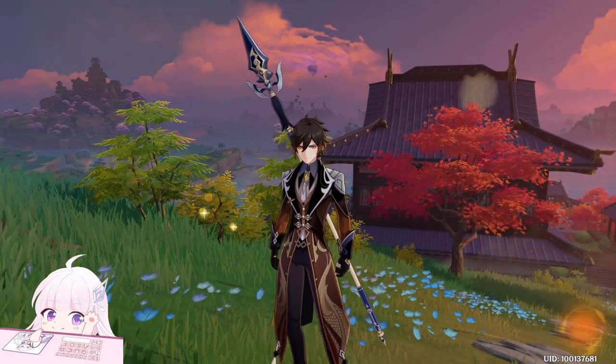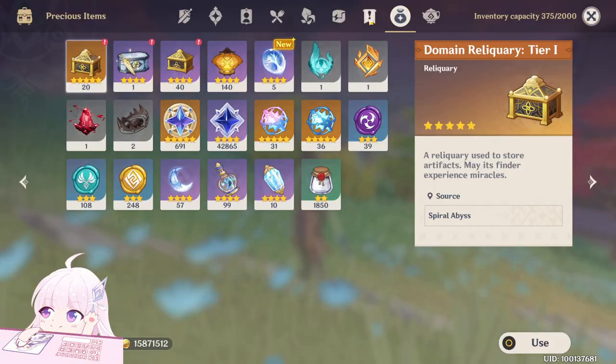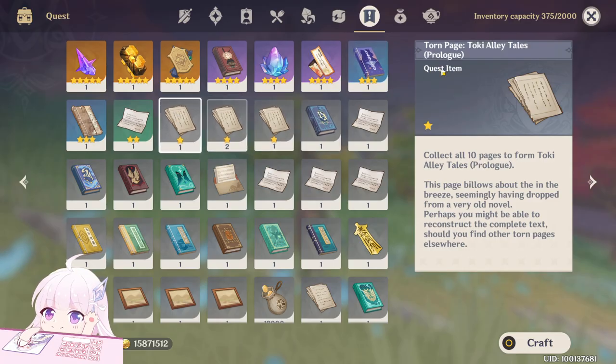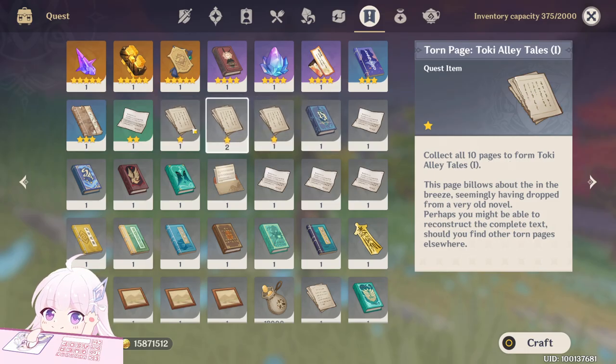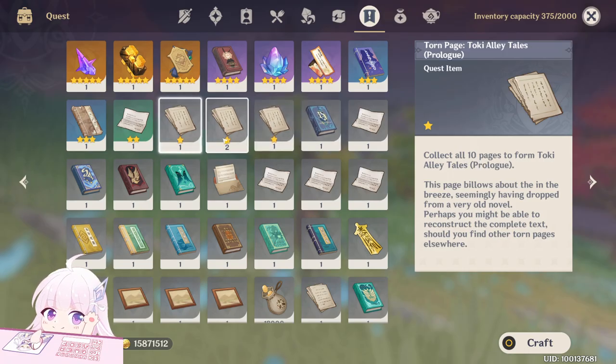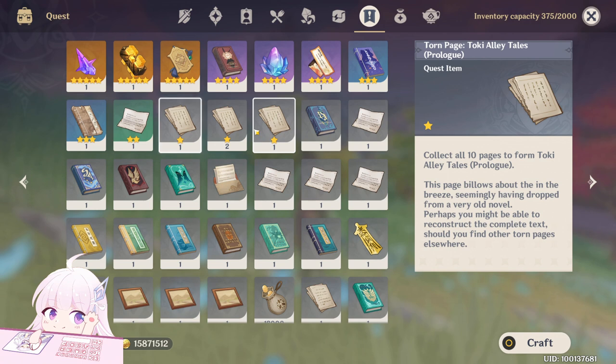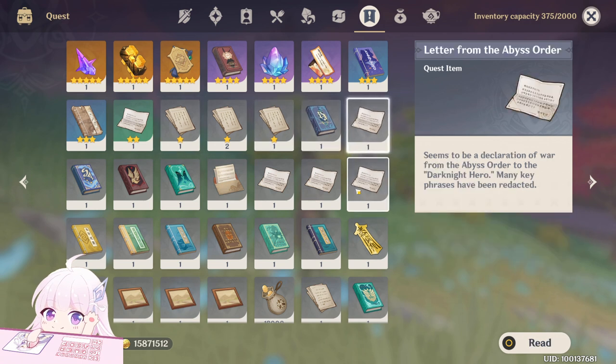Hello guys and welcome back to my channel. In this video I will show you the locations of those strange books — for example the Thorn Page of the Tokia Alley Tales. There are three of them: the prologue, the first book, and the second book. Every book has 10 pages you must find. I already collected four of them while fighting enemies, but I'll show you all the positions anyway.